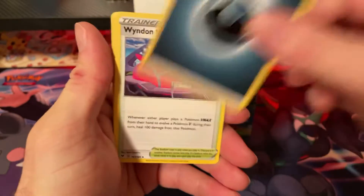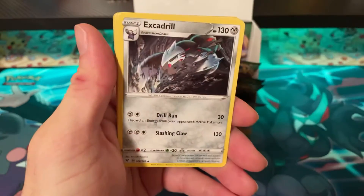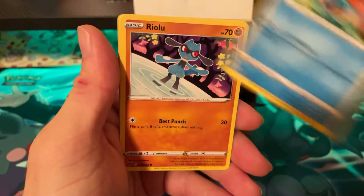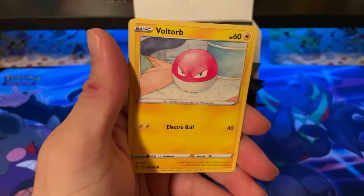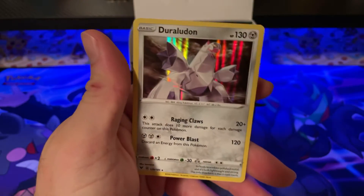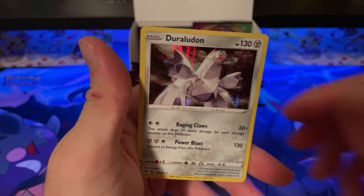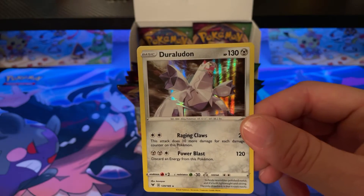Pack twenty-two: Dark Energy, Wyndon Stadium, Zebstrika, Excadrill, Chudu, Riolu, Chimeco, Ninjask, Voltorb, Swoobat, and Duraludon Holo. That's five holos — let's see if we can keep it going.